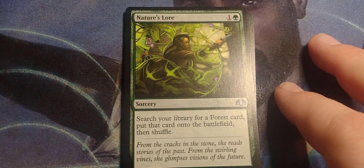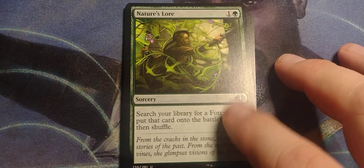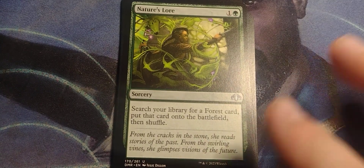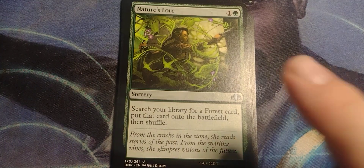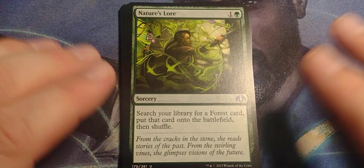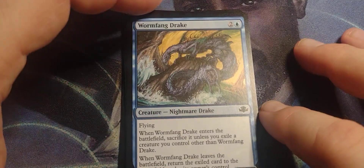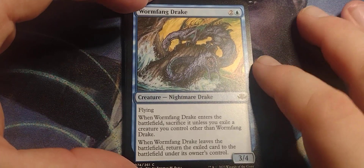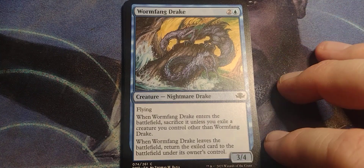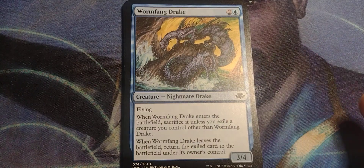Pay two to get a forest into play — it's not bad. If you're playing mono green and you need to use something like this, well, second turn you can tap, play Nature's Lore, and put a free forest into play. It's a utility card — if you're playing dual color or triple color, definitely something to have. Get a playset. Now, if Wormfang Drake had flash, it would be really cool. You could put it in, exile someone being attacked that you don't want to lose, and once they get destroyed, bring that creature back.